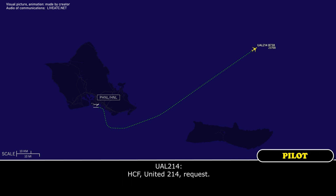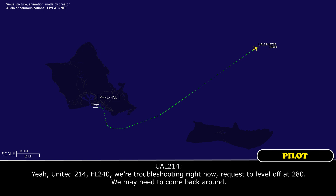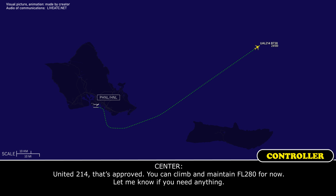HCS United 214 request. United 214, flight level 240. We're troubleshooting right now. Request a level off at 28. We may need to come back around. United 214, that's approved. You can climb and maintain flight level 280 for now. Let me know if you need anything.